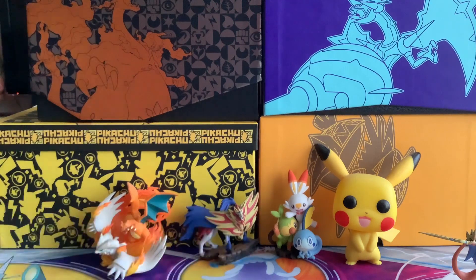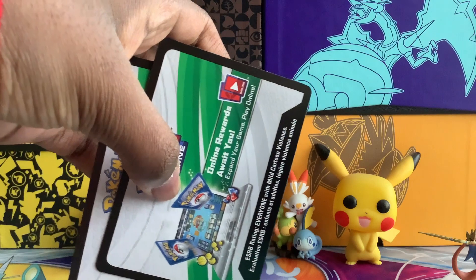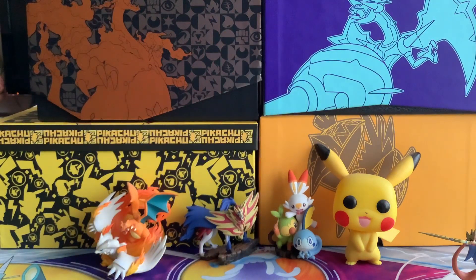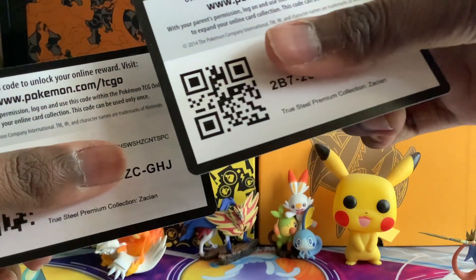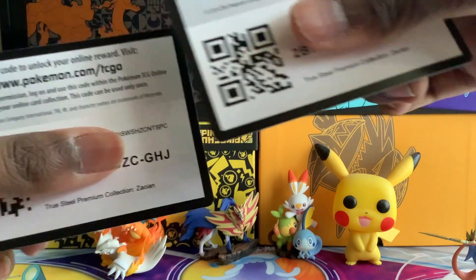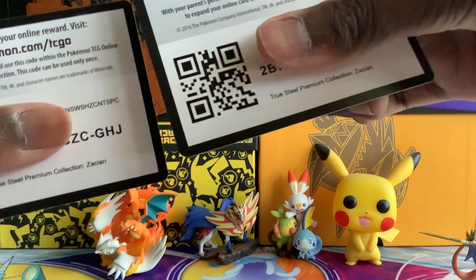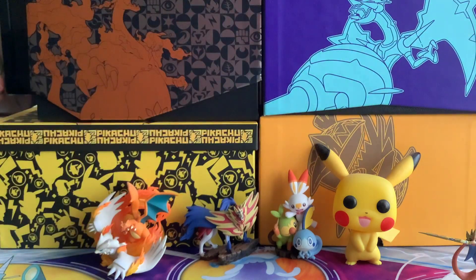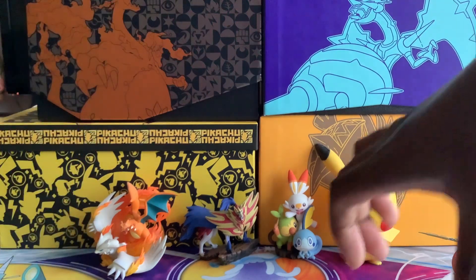Wait a minute. I just ended up getting two codes, and they're both the True Steel Premium Collection Zacian. I think something went wrong here. I think this could be an error box, just because of the two codes. But still, that doesn't really happen that often, so that's pretty cool.